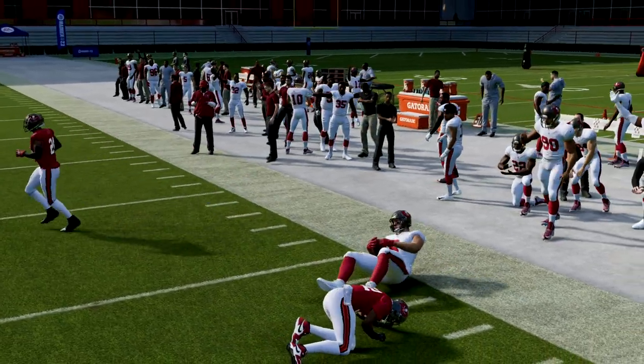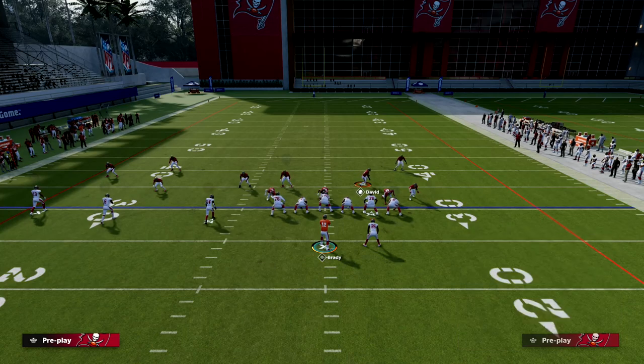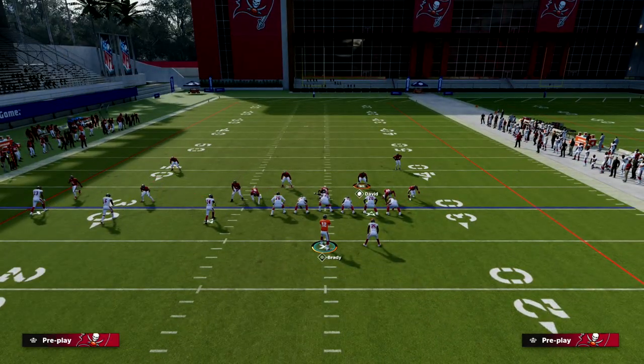Now if you're watching this video and you don't have a slot apprentice or outside apprentice, the P slot corner is a great play to freestyle out of because it gives you routes that most other plays don't.